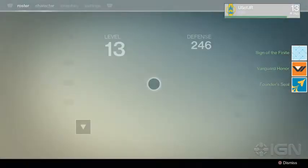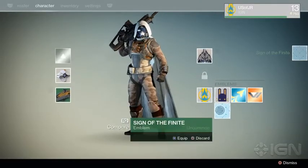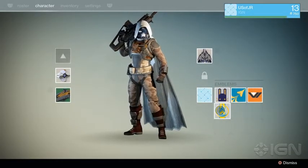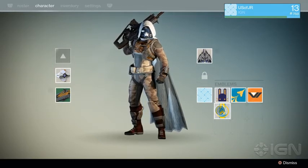And which one am I going to equip? I thought the Google Maps thing was really cool, so I'm going to equip that one right now. So there you go — if you're struggling trying to find wherever your emblems are at, there they are. If you're playing Destiny, be sure to hop over to the IGN wiki, and for everything on Destiny, you're already in the right place. IGN.